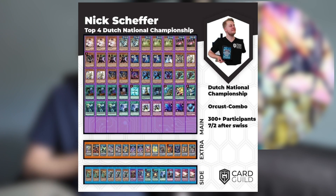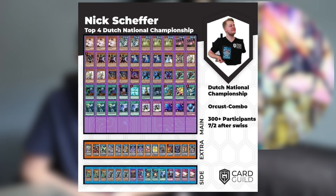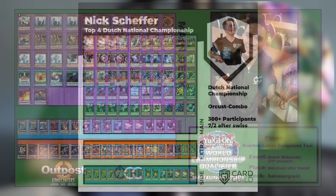I'll go ahead and put up a fourth-place top eight list from the Dutch National to give you an idea of what the builds are looking like. There's also the second-place Salamangreate deck from this event. Salamangreate is going to be all over these tournament results, since basically Lady Debug going to one did absolutely nothing. The deck that managed to win was Sky Striker — yes, even with Kagari going to one, Sky Striker still managed to take the event. Joshua Oosters was the man who did it — congratulations to him.